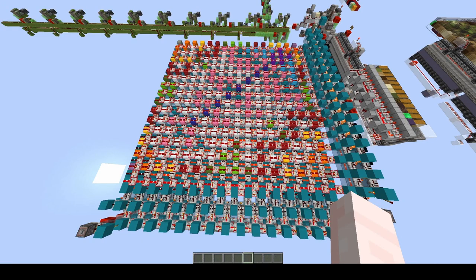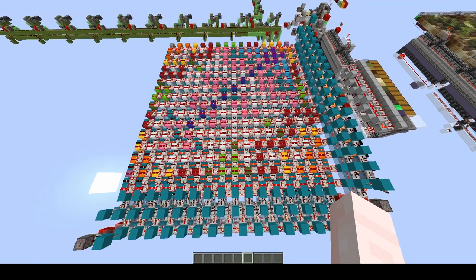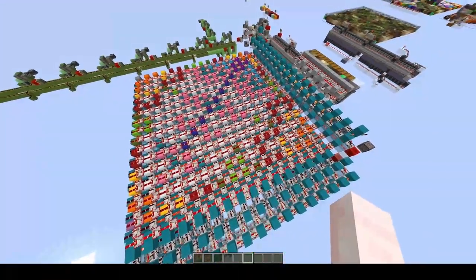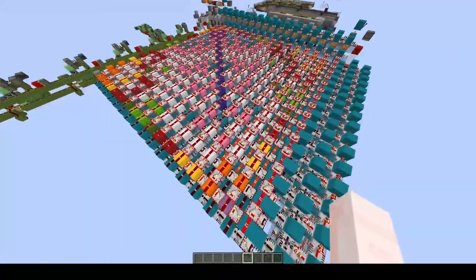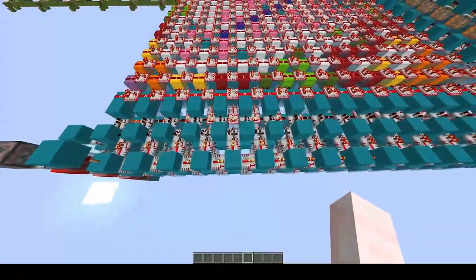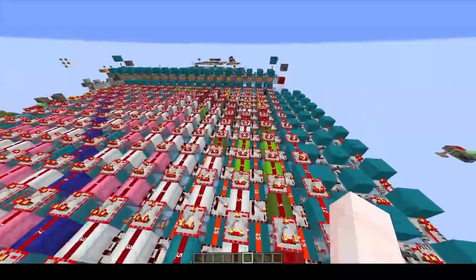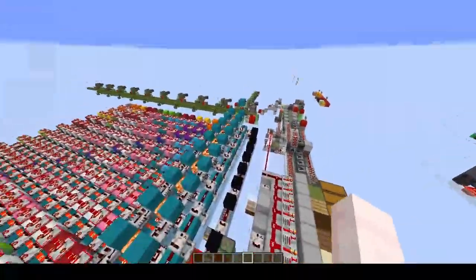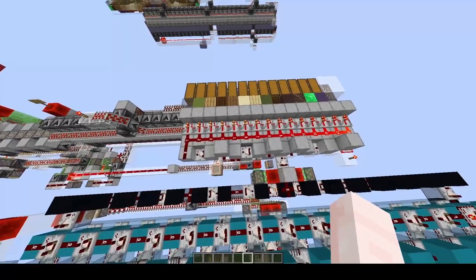Now, before I get into how to use the system, I'm going to briefly explain how the system works and how the information flows from part to part. First, we start with a ROM. This is where we have directly taken the pattern that we have chosen and converted that into a form that we can use in the form of shulkers filled to output different signal strengths. The sequential selector is used to determine which row we are going to read at any given time, causing the ROM to output to the side over to the two-way readable RAM of sorts. This then outputs its information in serial through the converging data line to the hexadecimal encoded dropper line — the item gun for short.